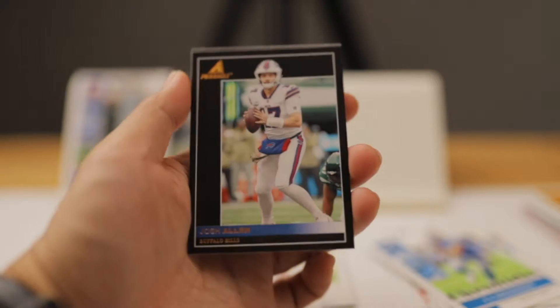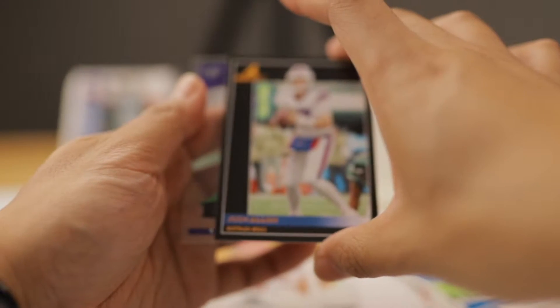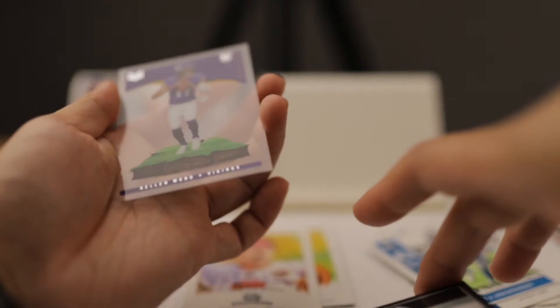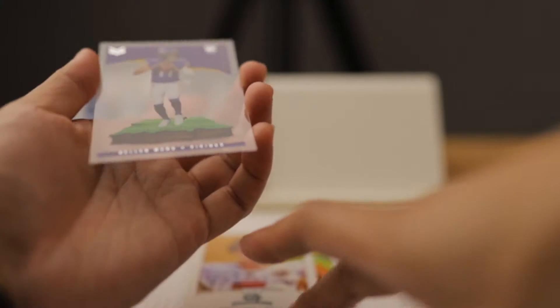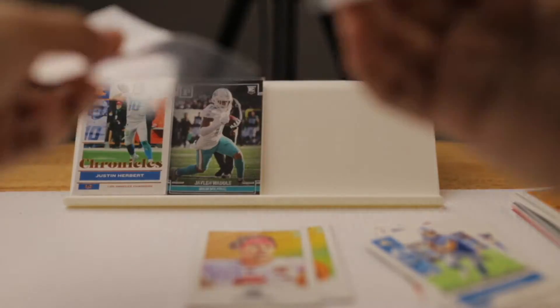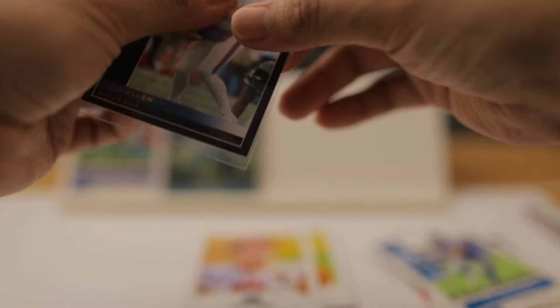Look at that — that's a hit in the back! We actually have a good one. We got Kellen Mond, Vikings Magnitude. That card feels a little flimsy, but I'll take it. We'll sleeve the two Pinnacle cards — the first Pinnacle card is Josh Allen, definitely a top-loader.